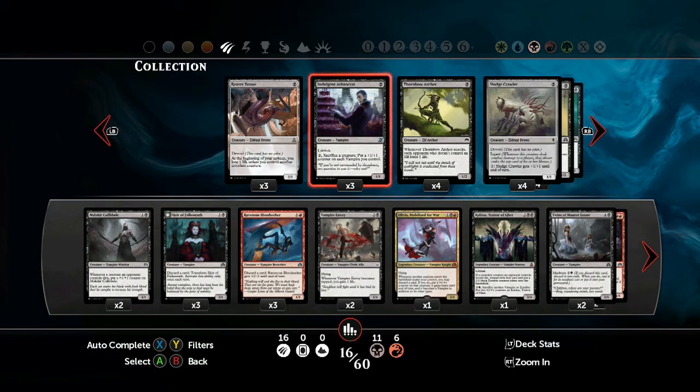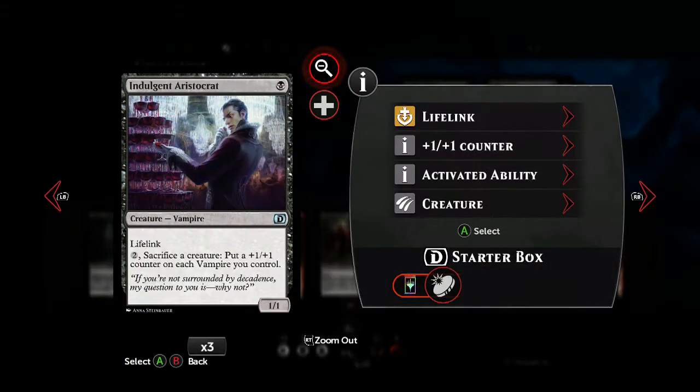I'd like to introduce your potential game-changer here: Indulgent Aristocrat. He's a 1-1 lifelink for 1 black mana, which doesn't sound that important. But his important ability is paying 2 mana and allowing you to sacrifice any creature, which puts a +1/+1 counter on each vampire you control — the majority of your deck. Suddenly, all your vampires can gain +1/+1, and you can trigger this cheap ability multiple times without needing to tap him. Your creatures can jump up massively in power mid-attack, which works very well with the sudden offensive capabilities of this deck.